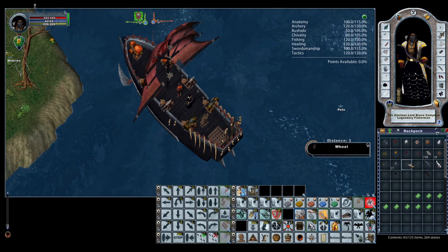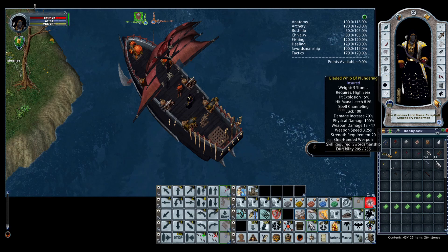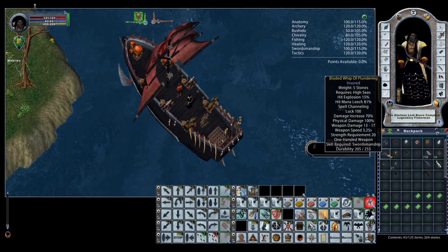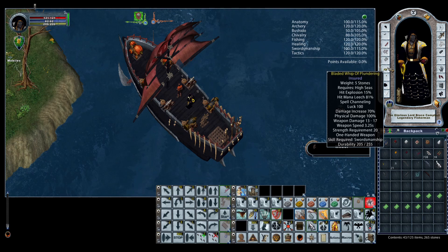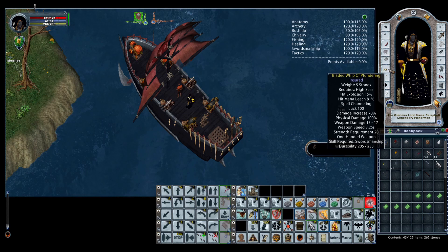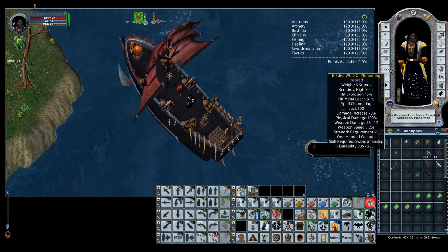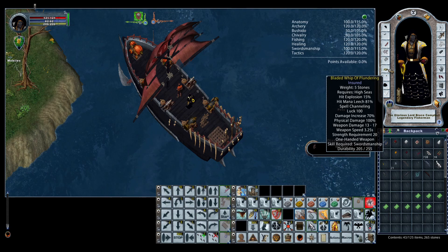Lastly, I carry the Bladed Whip of Plundering obtained from high seas content — you can also craft these bladed whips. This one has hit explosion, and the reason I carry it is as my whirlwind weapon. When fighting Scalas, they'll toss eels or you'll be surrounded, so whirlwind effect helps a lot, and the hit explosion procs pretty often. It also has a high hit mana leech, making it a good all-around whirlwind weapon — plus it adds a little roleplay flavor.